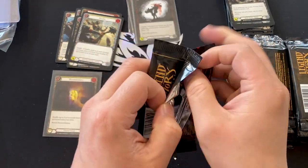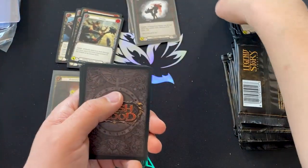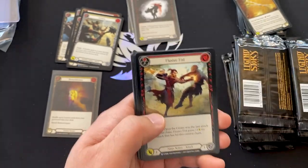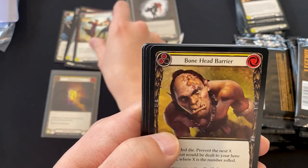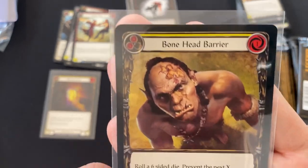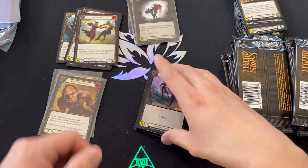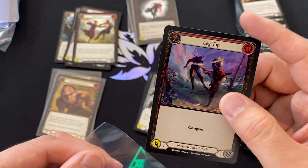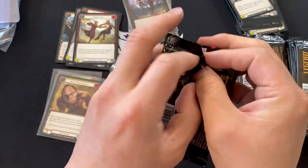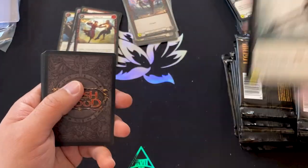Moving along — got a Quicken token, Dawnblade, that's Dorinthia's weapon. Every single weapon has different characteristics in this game. Onslaught, Unmovable, Wounded Blow, Demolition Crew. Ironrot Legs is the gear. For the rares, we've got a Fluster Fist. And this is interesting — a Bonehead Barrier, a super rare. Costs one; roll a six-sided die, prevent the next X damage that would be dealt to your hero this turn, where X is the number rolled. And just a Leg Tap — one for four damage, ninja attack.